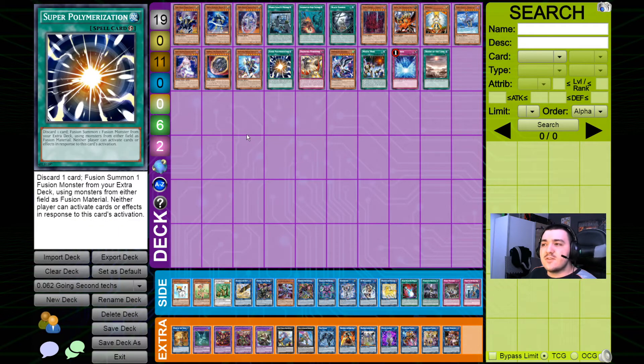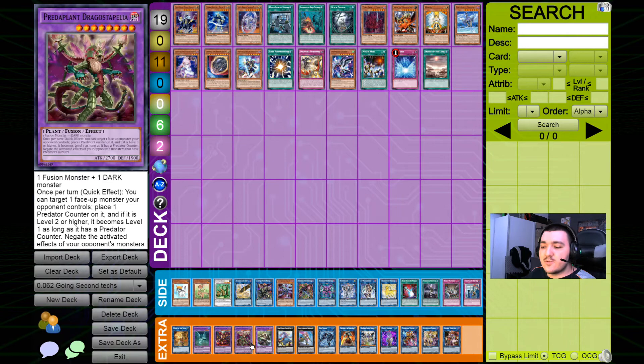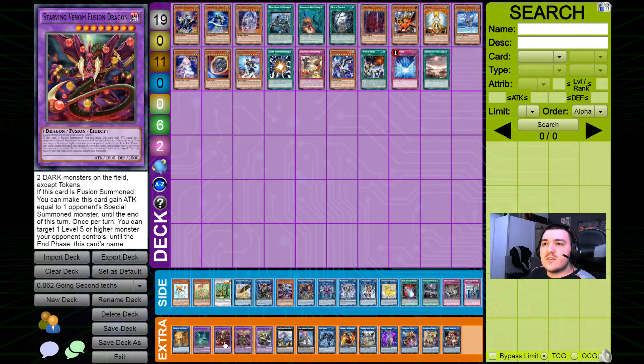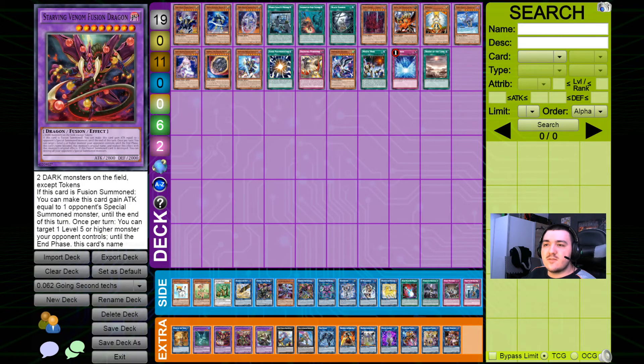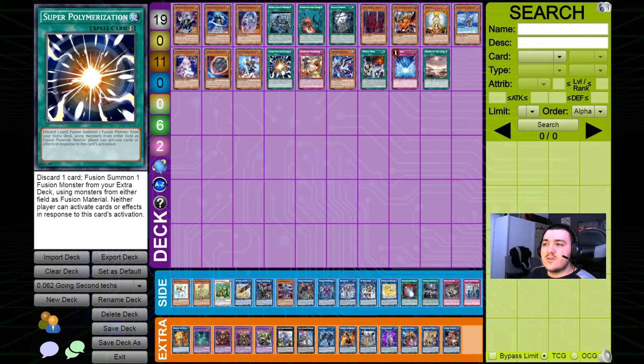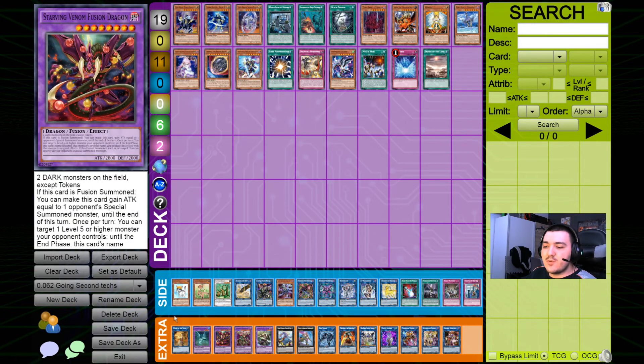The next card is Super Polymerization. Even though it's super generic, I still want to keep it in here because the best three Super Poly targets are usually Predaplant Dragostapelia, Starving Venom Fusion Dragon, and Mudragon of the Swamp, because they're the most generic ones. In most formats there's going to be like one Dark deck or whatever, and Dark is usually also the best target for Super Poly in general. Since the going-second Crusadia extra deck is as open as it is, you can pretty much always play Super Poly without having to take out certain extra deck cards because you need to fit in the targets — there's always going to be space.